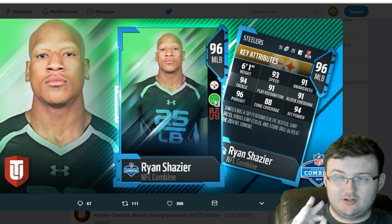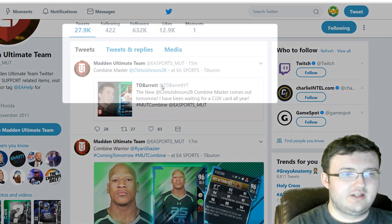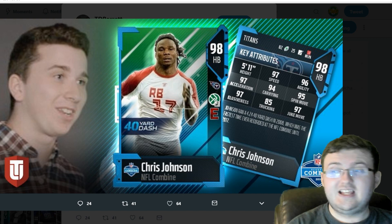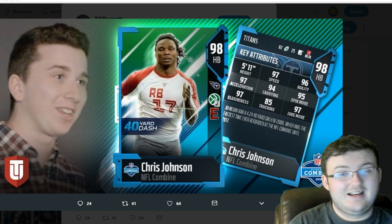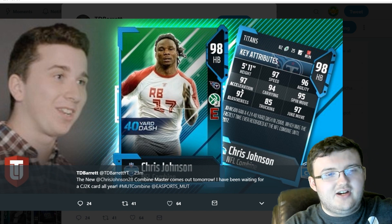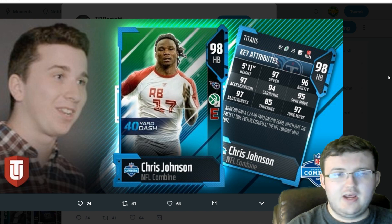Now guys, we have the master — the man who has been the master for years of MUT in this Combine promo. We have CJ2K with 97 speed. Could he not have 99 speed, EA? Come on. No 99 speed — rather disappointing. But he does have 97 speed, 96 agility, 97 acceleration, 94 carrying, 95 spin move, 97 elusiveness, 85 trucking, and 97 juke move. Very, very nice card — probably one of the best halfbacks in the game now, if not the best.